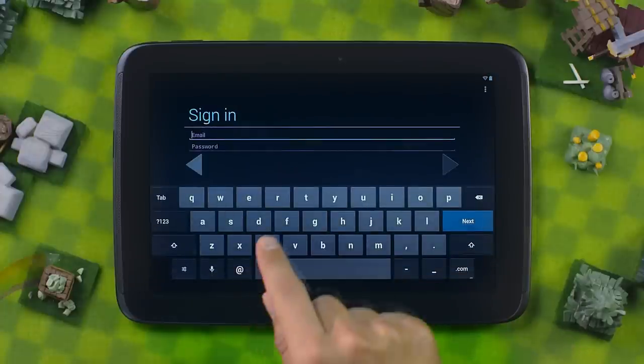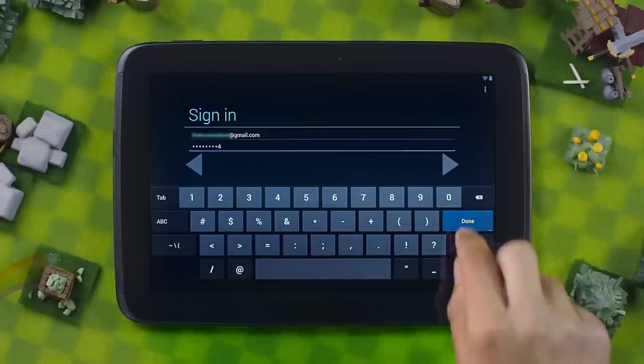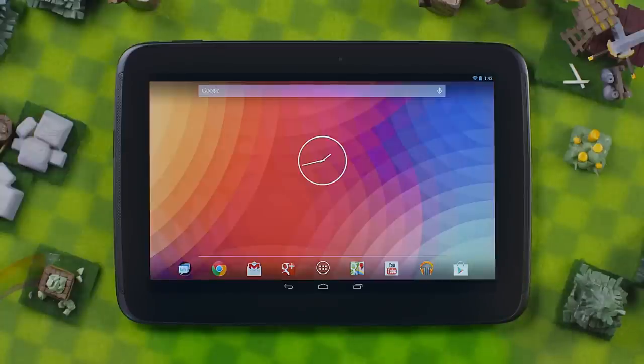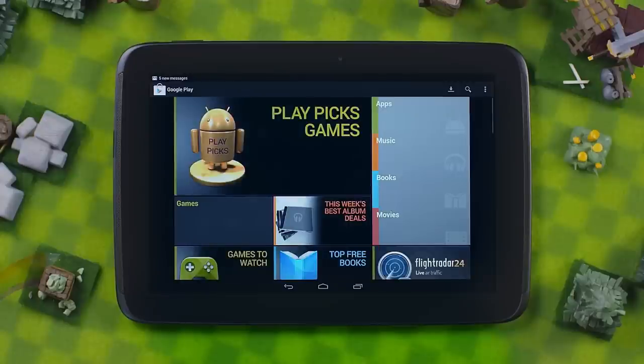I'll go ahead and sign in to my own account, then set up my device preferences. Once your device is booted up, head over to the Play Store and download Clash of Clans.